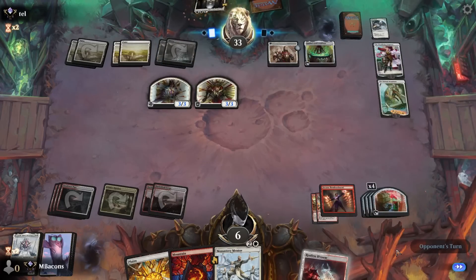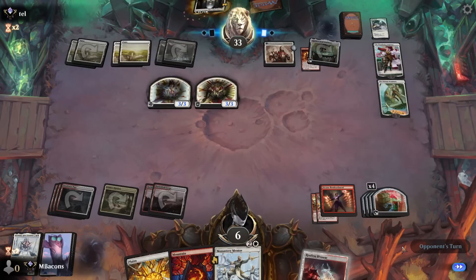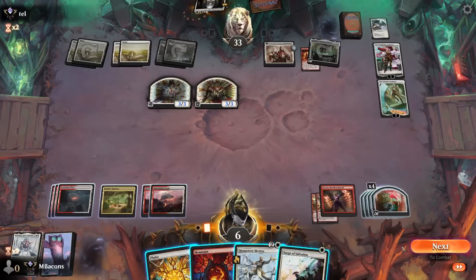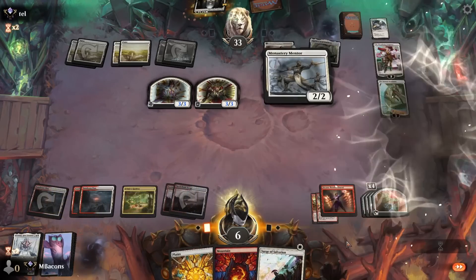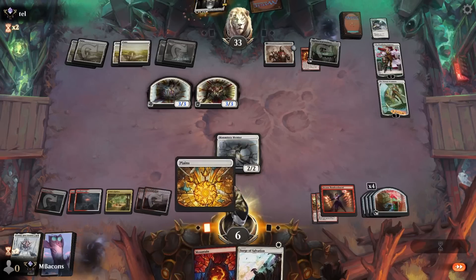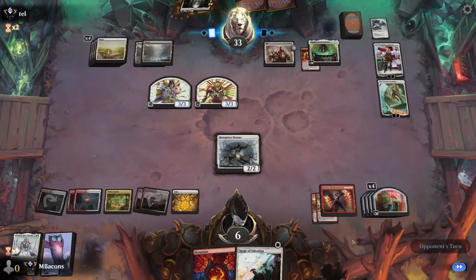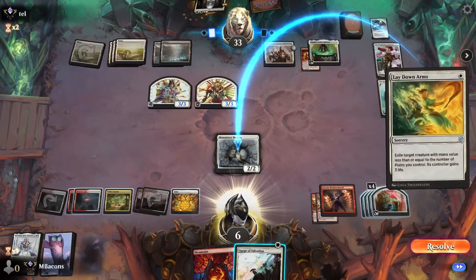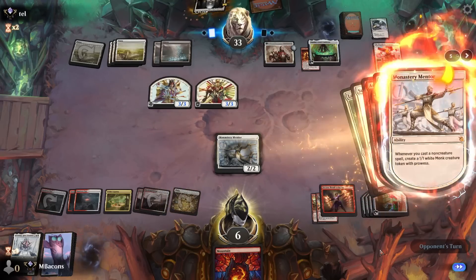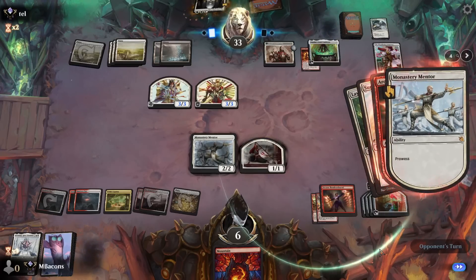Opponent with a random Agatha's Soul Cauldron — I guess they're putting 1/1 counters on things with the Wanderer anyway, as they exile our Burn Down the House. Let's go Mentor and play one land. The question is do we keep this Surge? I think we do — they're going to want to remove this Mentor. They've got lethal on board. So they try to exile it, we're going to Surge in response — that's going to activate the Mentor, give us a token, and then we'll see what Bombardment picks up.